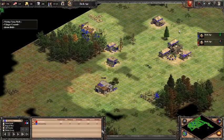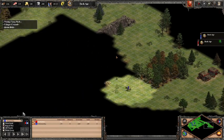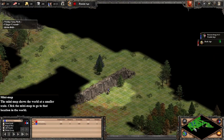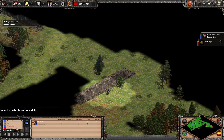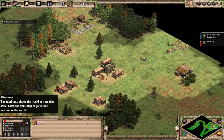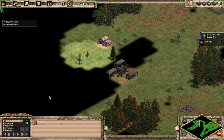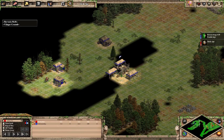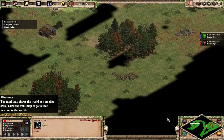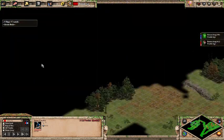Let's see what he's doing. He's scouted a few areas. I ran right by his town center but didn't do anything — didn't hurt me so far. I see his berries, and his gold is pretty exposed. I'm actually thinking right here would be a great tower location, because it would block his wood and block his gold.